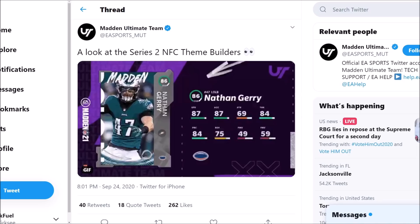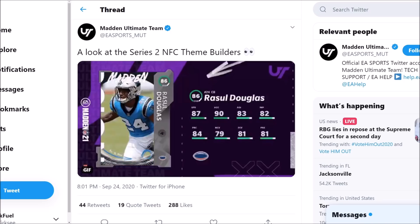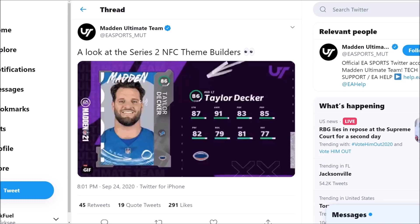As for the Eagles, we have Nathan Gerry here with 87 speed, 87 acceleration — pretty good speed and acceleration. Might have found a nice little budget user card if you want to use a linebacker. 84 tackling, 84 play recognition, not very great block shedding. I'd imagine he's more of a zone coverage type of player, probably not with very high zone either. As for the Seahawks, we have Puna Faoata coming in with 67 speed, 80 acceleration, 84 block shedding — not much when it comes to pass rush. On to the Panthers, we have Rasul Douglas with 87 speed, 90 acceleration, 83 agility, 81 zone, and 79 man. I feel like he may have been on the Eagles last year — I could be wrong, but I'm pretty sure.